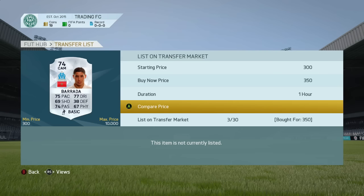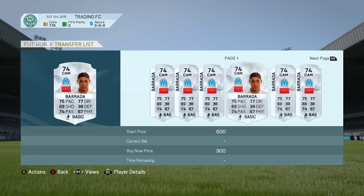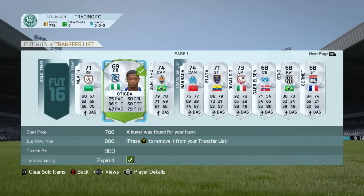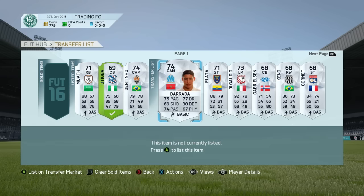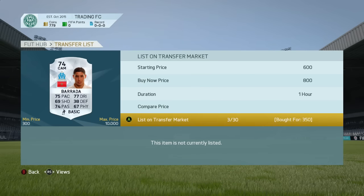This next CAM looks quite decent — we paid 350. Looking at his price, it looks like it's already sold, which is absolutely mental! He's gone at 700 coins. That's crazy — we've instantly made profit on that guy literally two seconds after buying him. We bought him for 250 and we've got 800 coins back in the bank already. That hasn't happened in a long time. It used to happen quite a lot in this series — selling quickly benefits us instead of waiting and risking the price dropping.